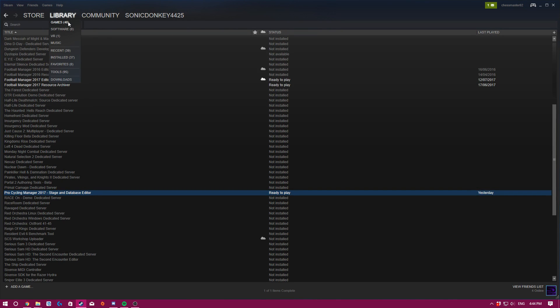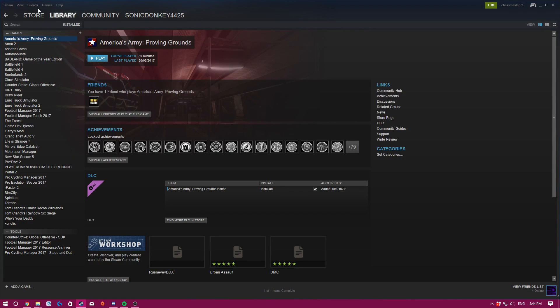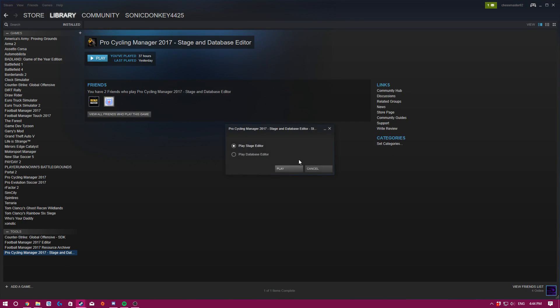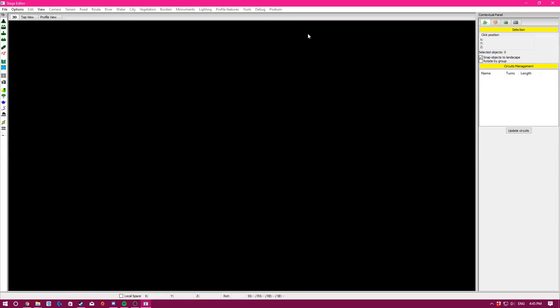Download the Pro Cycling Manager stage editor, then you can find it under installed and play it. There's also the database editor. I'll maybe show in a later tutorial how to use the PCM fast editor or Excel editor — both are very good compared to the database editor, which only lets you edit rider stats. I haven't used it in ages so I'm not sure if they've updated it.